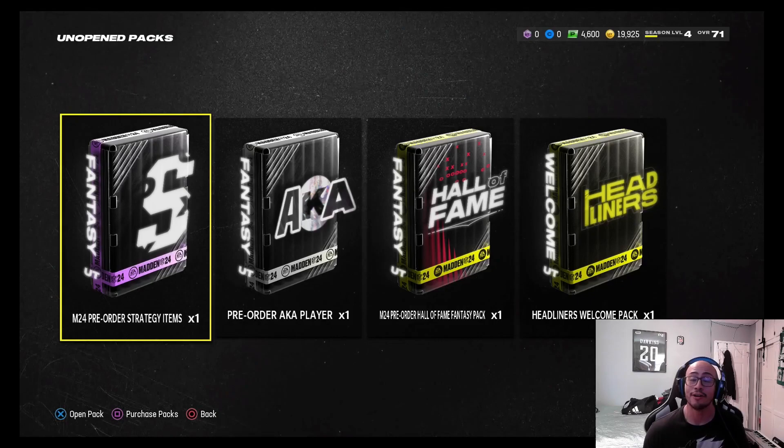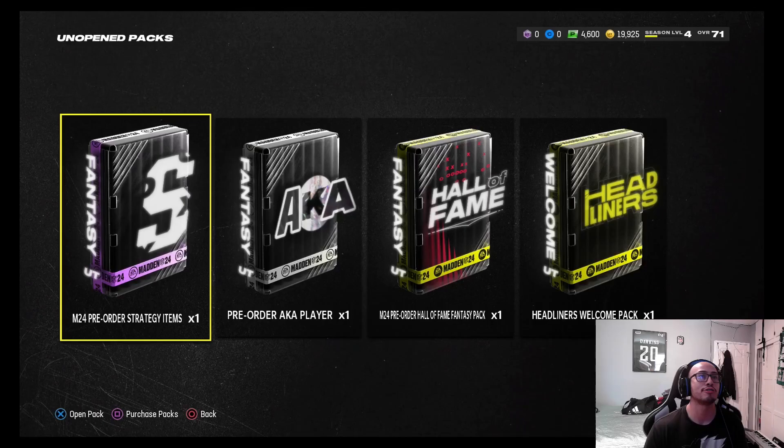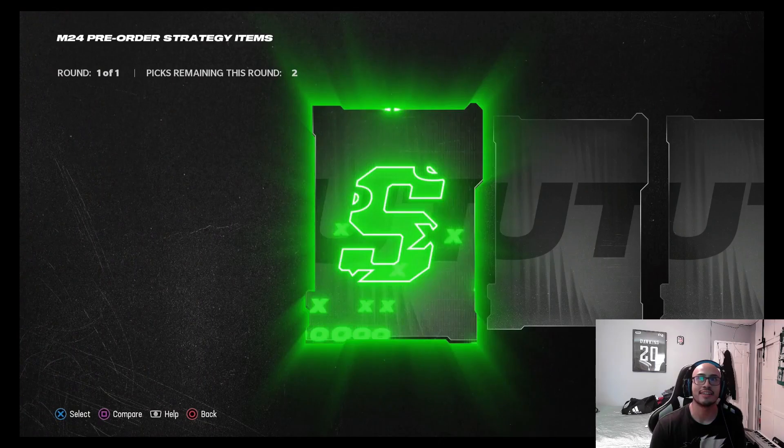Super hyped, man — Madden 24 is a make-or-break year for EA. They didn't start off to a hot start at all, with the servers already being down yesterday when they were supposed to be up. Let's see — Madden 24 pre-order strategy items. I guess they give us some strategy items here.